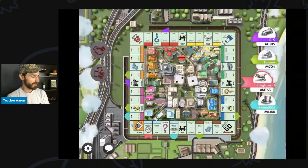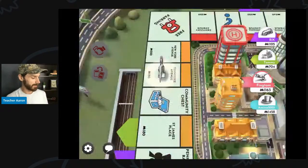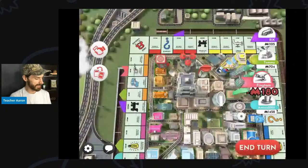Let's see what I roll — three. I will buy this property. Buy for $180: Tennessee Avenue. And now I will end my turn.